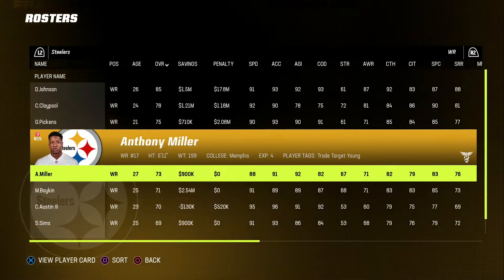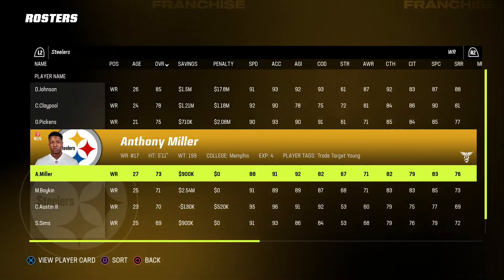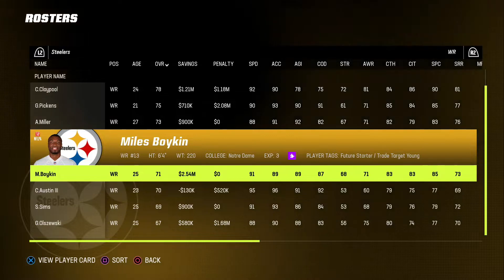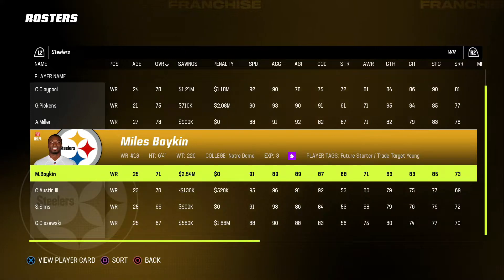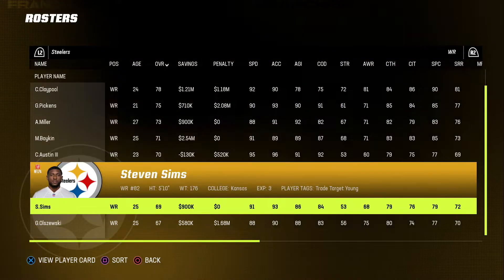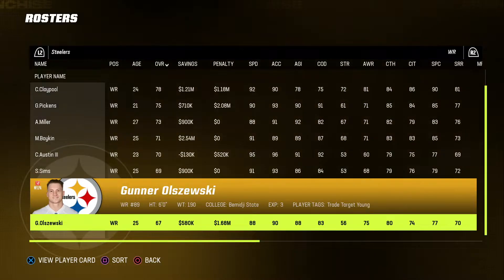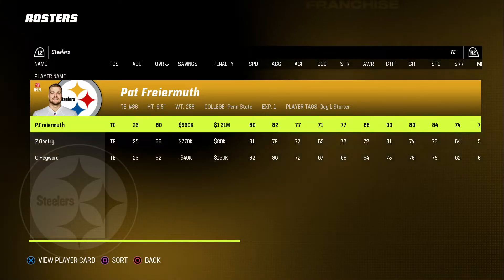His talent is insane. He just made that one-handed catch on Thursday night — this was recorded on that Sunday after. Anthony Miller, Bears receiver. I want to say this is probably his first year on the Steelers. Miles Boykin — maybe Ravens? I have no idea. Calvin Austin, rookie out of Memphis. Steven Sims is here. And then Gunnar Olszewski — I think that was the punt returner for the Patriots, maybe? I'm just embarrassing myself here on YouTube, but that's okay.